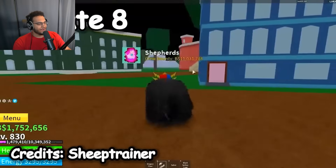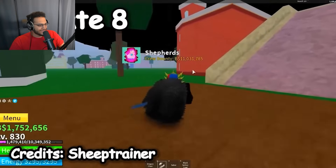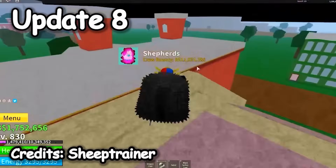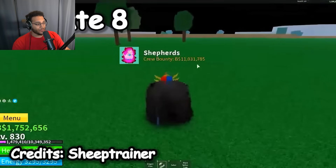Update 7 was cool, but Update 8 changed Blox Fruits forever. We got the expansion of the second sea — this is the Rose Kingdom, it looks pretty much exactly the same. The walking animation changed a little bit too, and the HUD of the game looks a little bit more touched up. They added the barrier fruit in Update 8 as well.